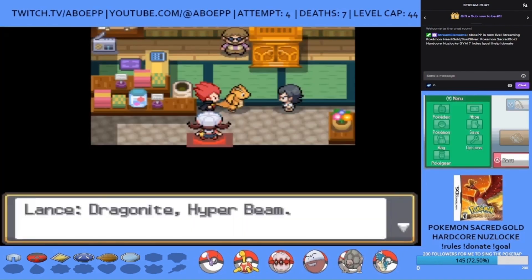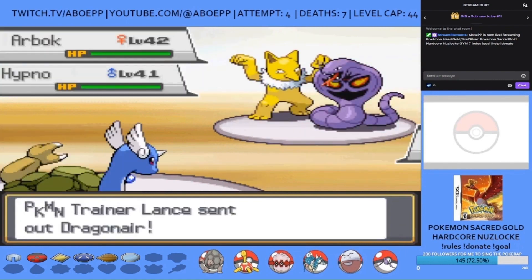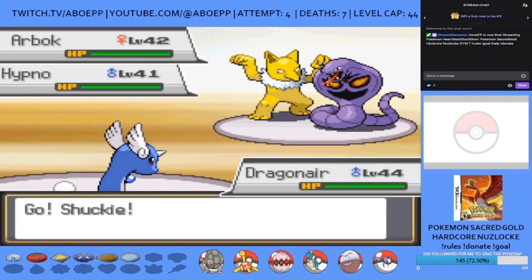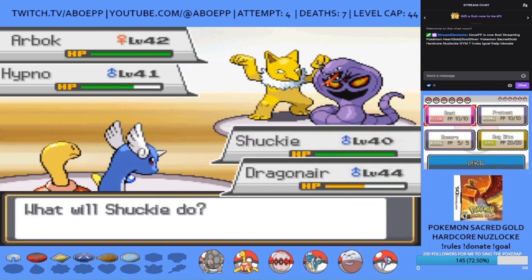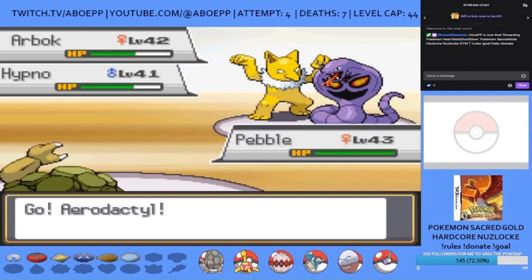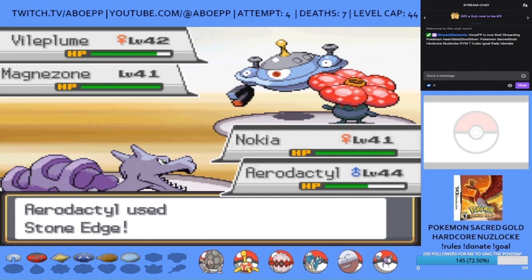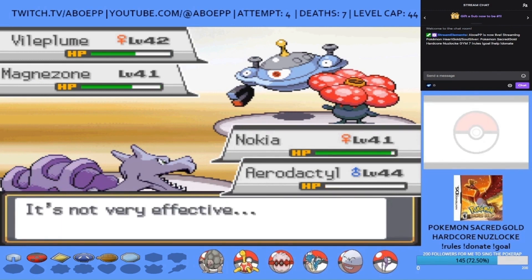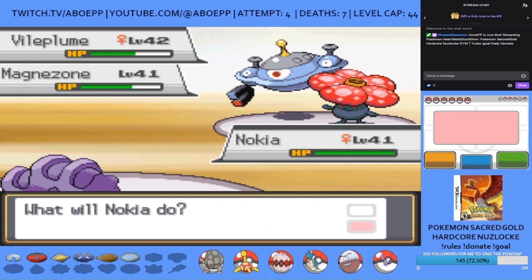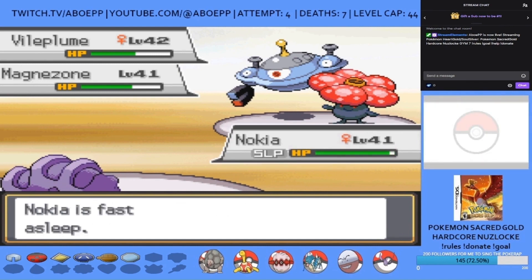A man then somehow survives a Hyper Beam from Lance's Dragonite. It's time to team up with Lance against Ariana and a Grunt — but the Pokemon Champion really lets me down. I lead with Pebble, switch to Shachi who encores Hypno into Meditate, then switch back to Pebble as Arbok takes out Dragonair. I use Earthquake to take out Arbok. Nokia sets up Spikes, but Lance's Aerodactyl goes down and he's done with his Pokemon despite visibly having four left. Nokia has to take on the double battle alone.